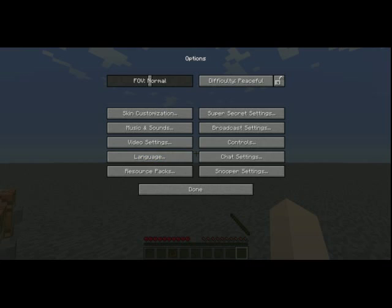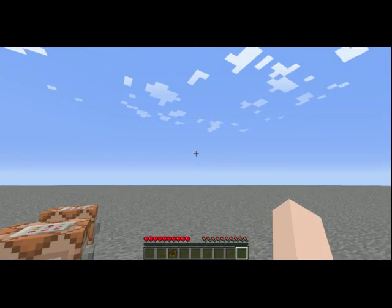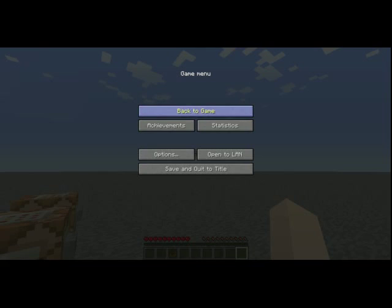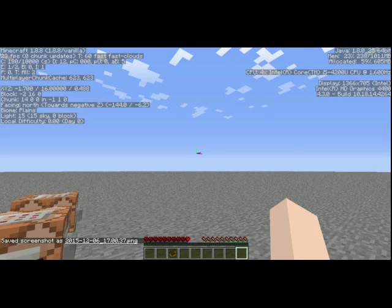You can use the scroll wheel to change the selected item, or you can use number keys. More controls can be found in the controls menu, and you can also change the buttons used for most controls. I would recommend changing drop item to something like G, P, or backslash, so you don't accidentally press the button while playing. Some controls cannot be changed, like moving the mouse or pressing Escape to open this menu. F1 hides the heads-up display. F2 takes a screenshot. And F3 opens the debug info that contains all sorts of useful stuff.